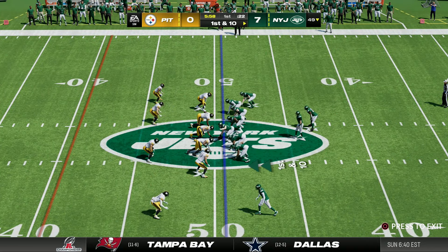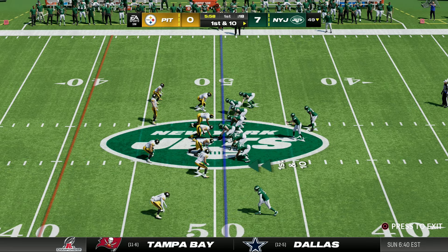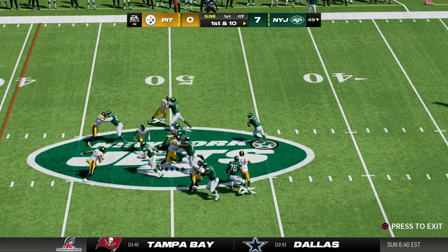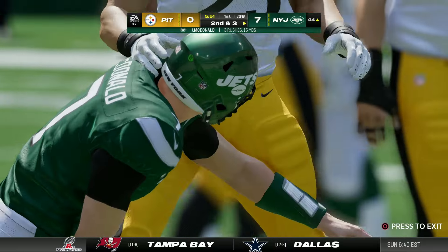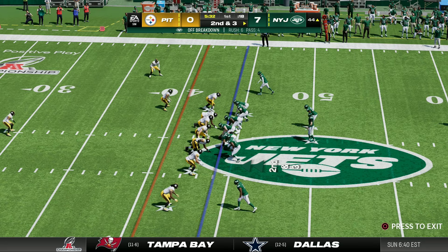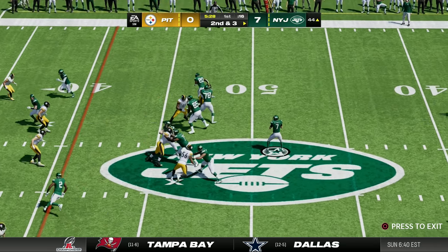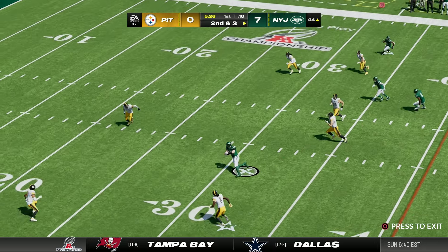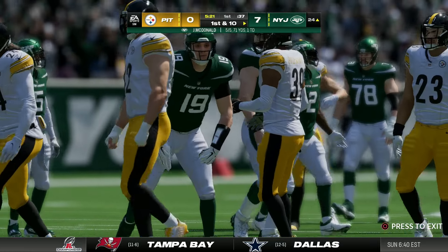We end up with really good field position following the punt, starting at our own 49 yard line. We come out in shotgun — it's a read option to the outside and McDonald keeps it himself for a seven yard carry. On second down McDonald drops back to pass and goes downfield to a wide open Brock Bowers, and we are all the way down to the Steelers 24 yard line.